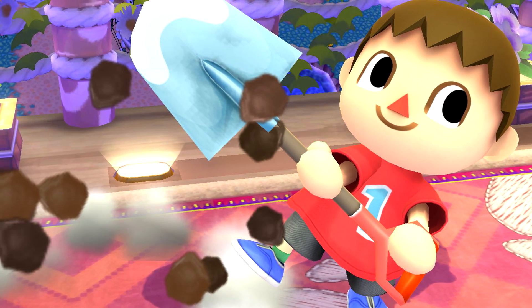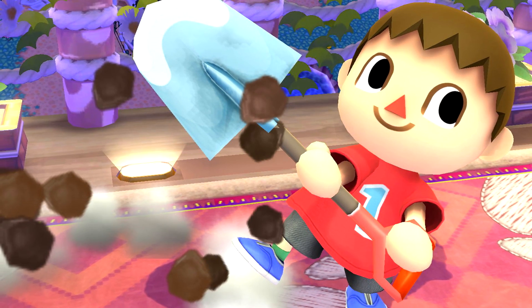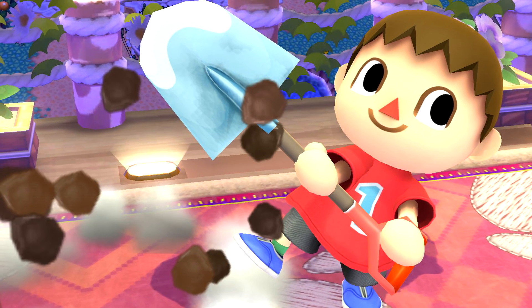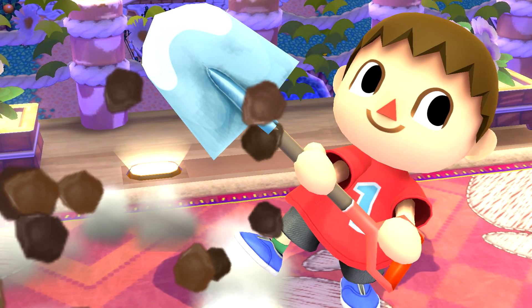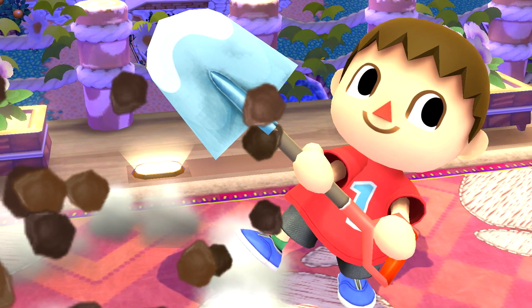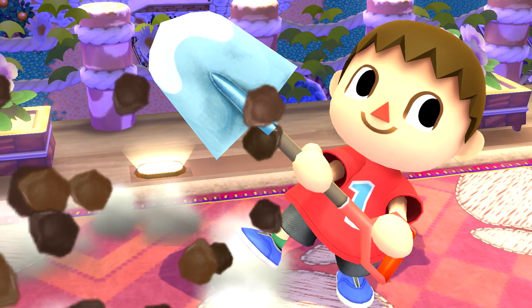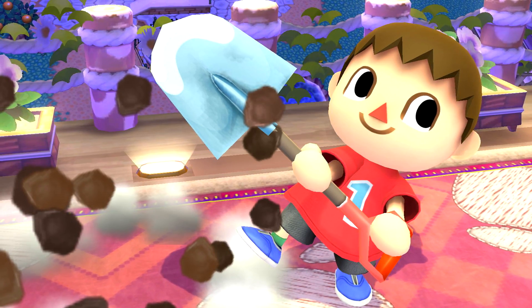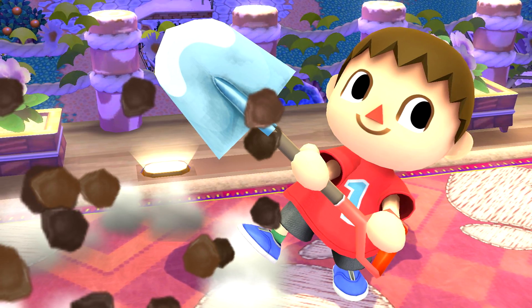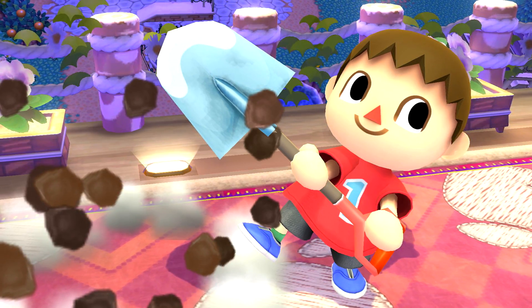Villager is also in a pretty good spot with the kit that he has. Obviously, we'd like for his or her grab to be faster — its fastest being at frame 15, which is super slow, especially since they get no reward for throwing outside of getting the opponent offstage or at the ledge. And as always, make the spike three frames, not two.